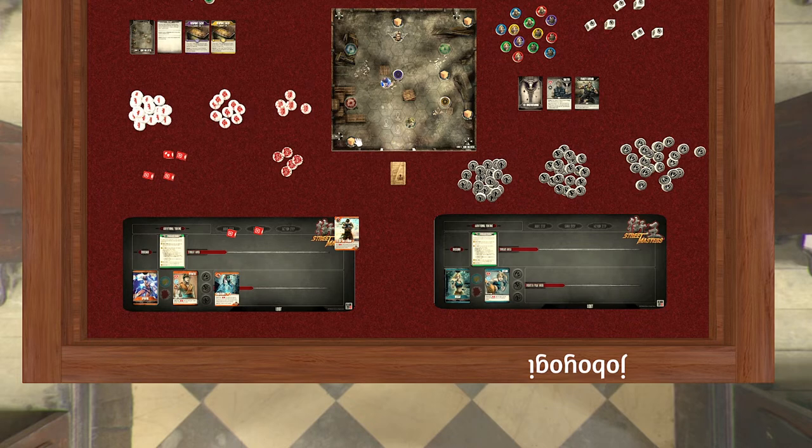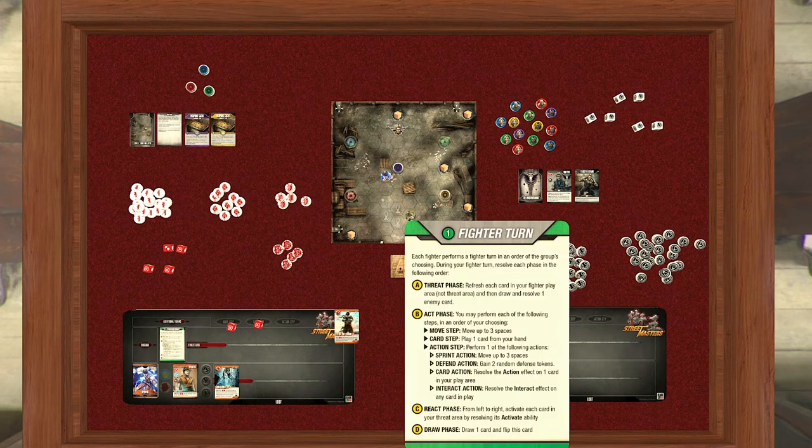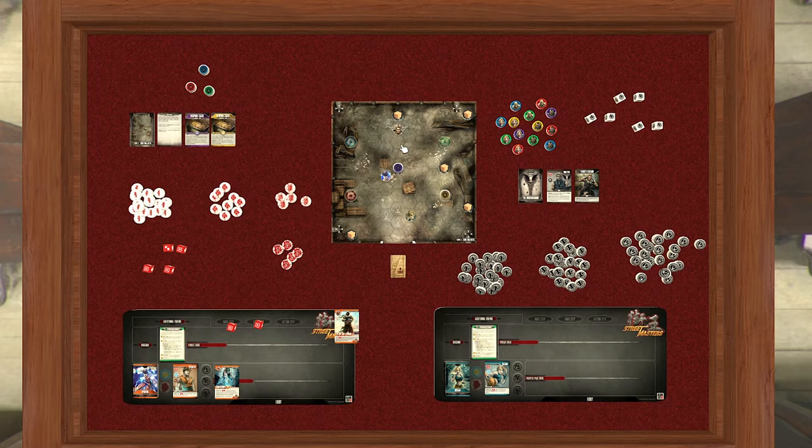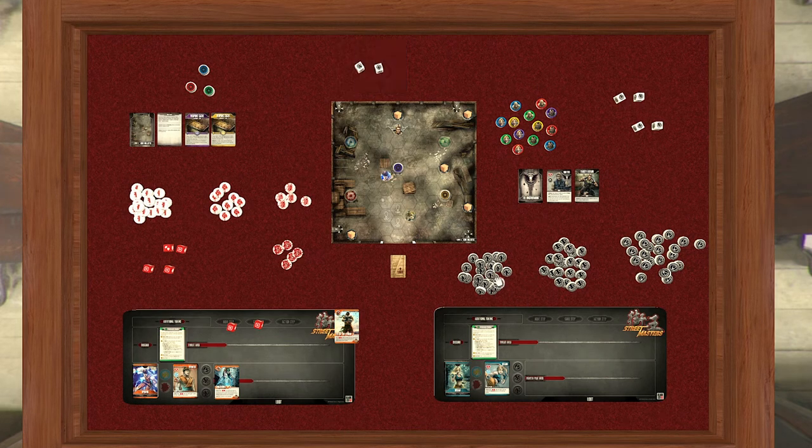What else can I do? Maybe I want to start defending right away, because if I defend I can convert that into power — and Kyu Ryu likes to use power. Nothing in the book will tell you that; you just learn it on your own. For the random defense tokens, the dice have random sides assigned the same information as the defense tokens. I'll roll them and got foot and grapple — so I'll take the grapple token and the foot/kick token. That uses up my action step.